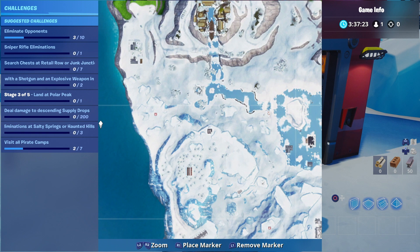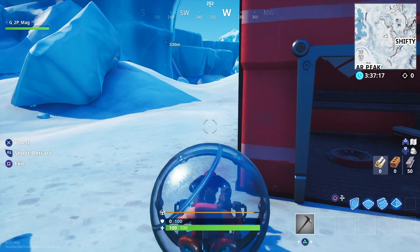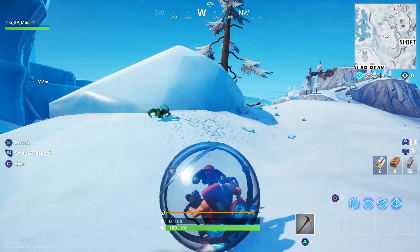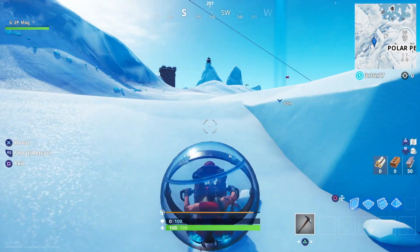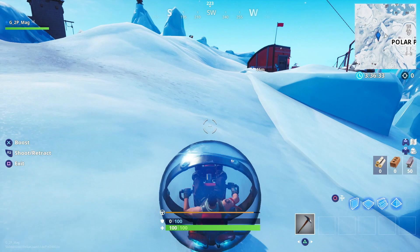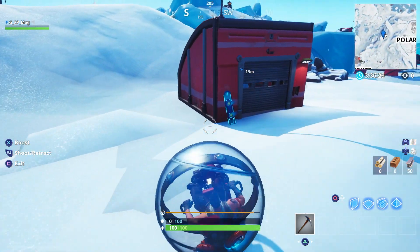Next up, there's another location just further west from there. These are the little markers you're looking for in the snow — there are a few in this area. Heading up in this direction, as you get a little bit closer you should be able to see another one of the same building.